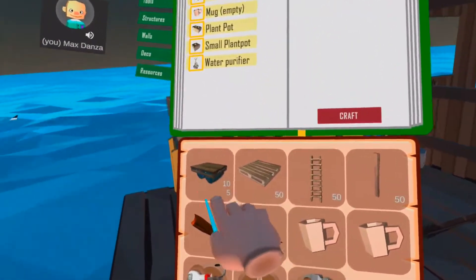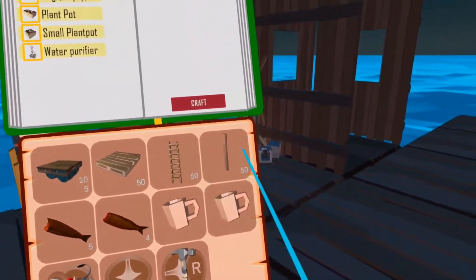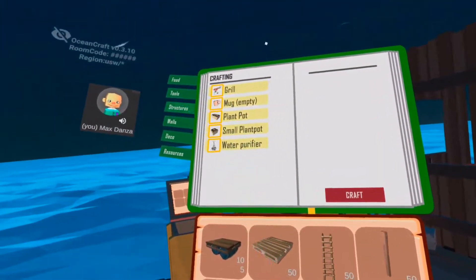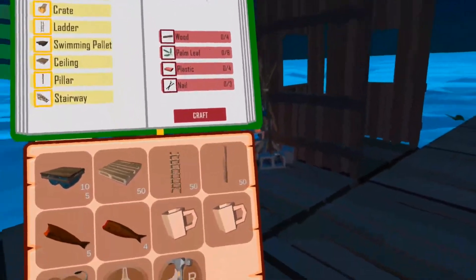I've been farming off camera. I've got 105 floating platforms, 50 ceilings, 50 ladders, and 50 of whatever those are — pillars.